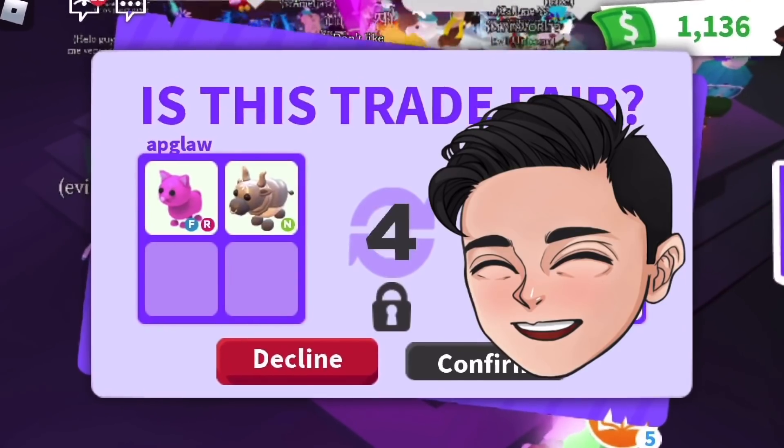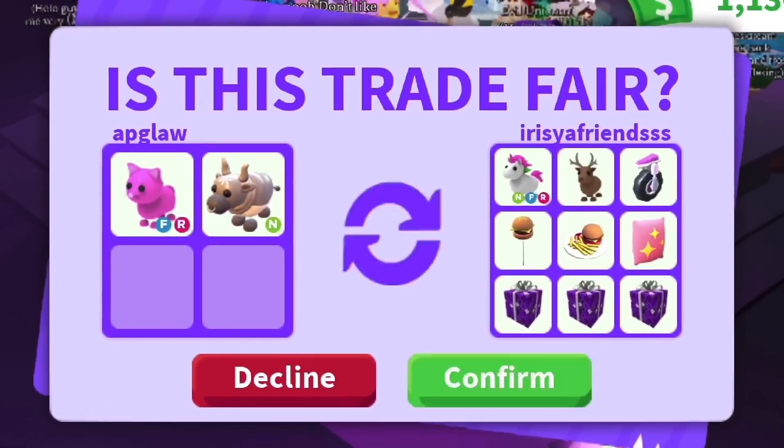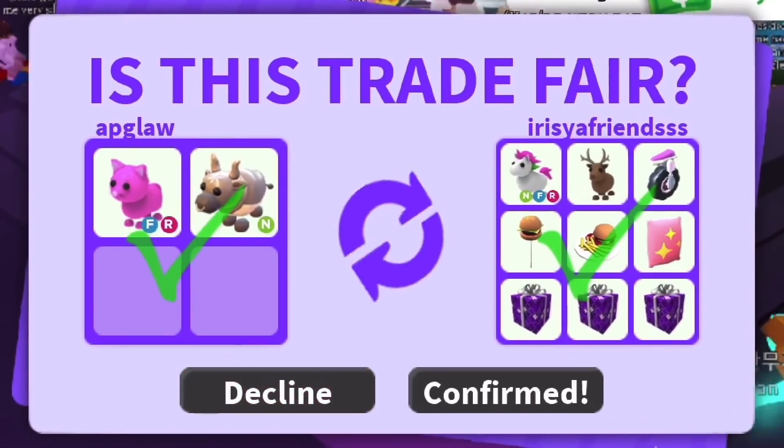I then took that fly ride pink cat and neon metal ox and traded it for a neon unicorn, a reindeer, and other small adds.